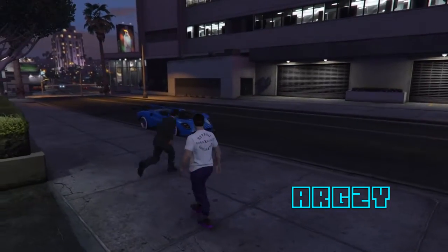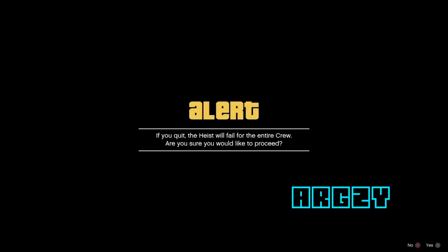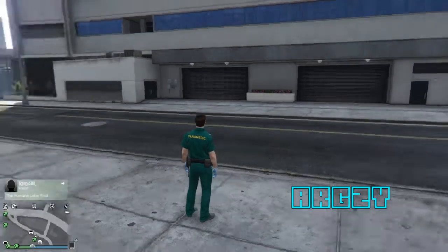Once you've loaded into the actual Fleeca job setup, all you need to do is pull up your phone when available and quit the job. From here, you should load out and it won't show the outfit that's merged.